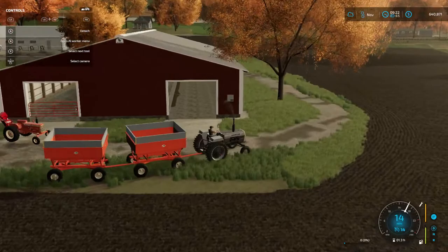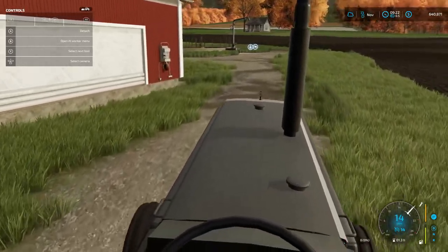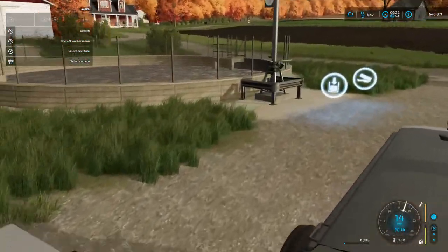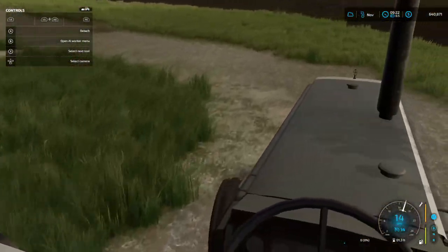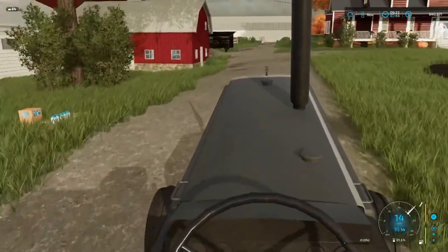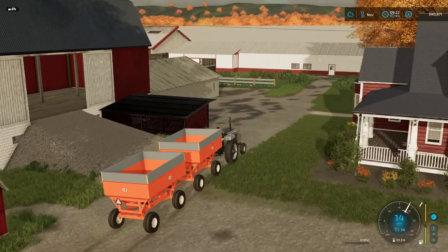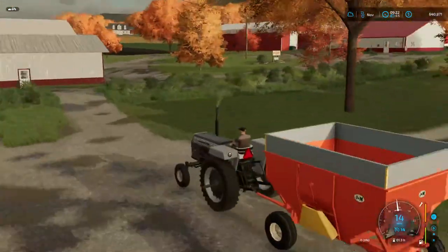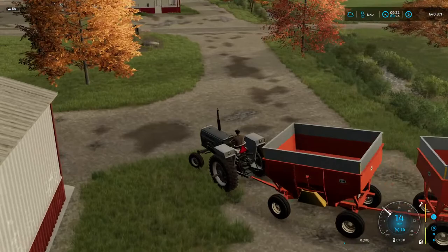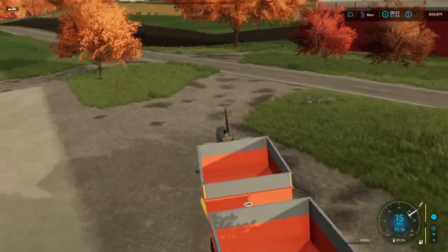We'll head back to the field and hop in the Gleaner. Kind of curious if this slurry tank is actually holding slurry - not really even sure how you'd find out. Cruise past the house here, see if anybody's home. Everybody better be working. We're just going to bebop all the way across the farmyard here then hop up here on the road.